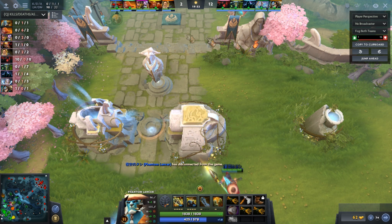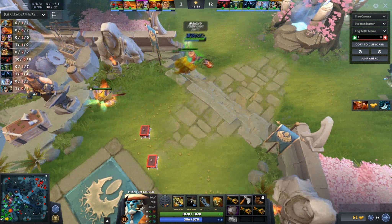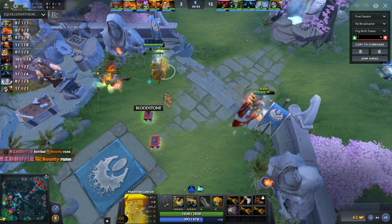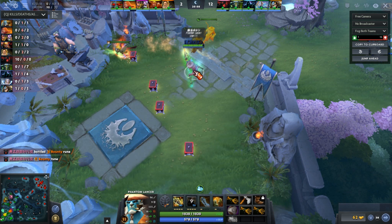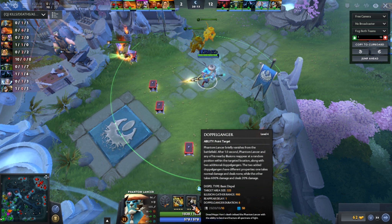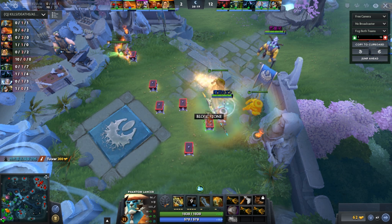Now what he does, he disconnects from the game. When you disconnect, your other heroes on your team can control the unit. If you make Illusions of yourself, then because the Illusions don't have backpacks for some reason, the item just drops on the floor. As you can see, Phantom Lancer is still disconnected, and his allies are just using his doppelganger skill to create two Illusions, which both drop the bloodstone that was in the backpack.